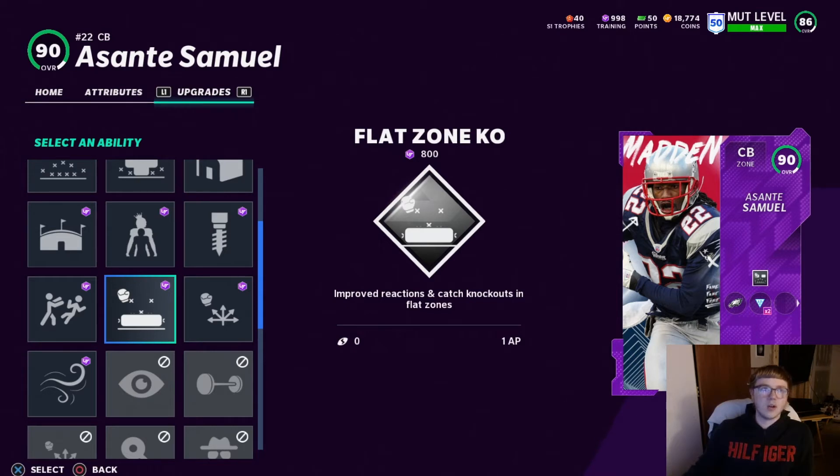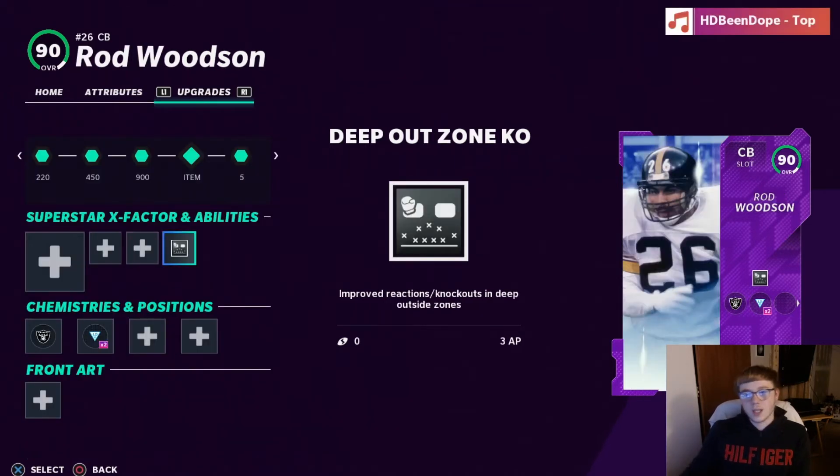Flat Zone KO goes on corners — it's improved flat coverage. If you like to call a lot of flats or Cover 2 type schemes, you're definitely going to want Flat Zone KO because it's going to help you out a lot in the flats.